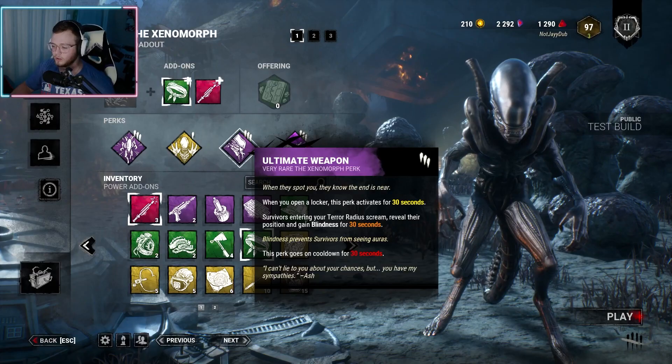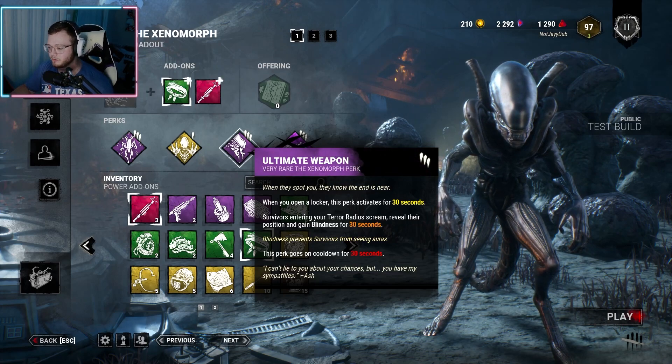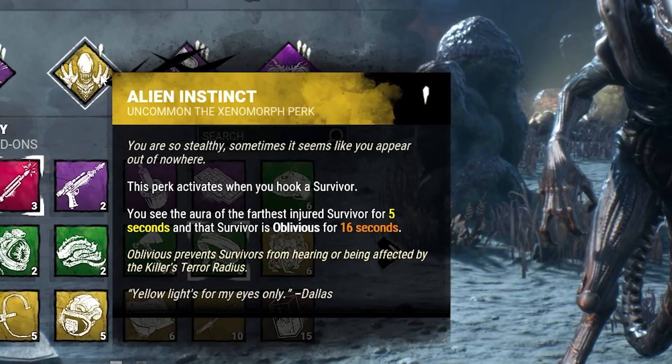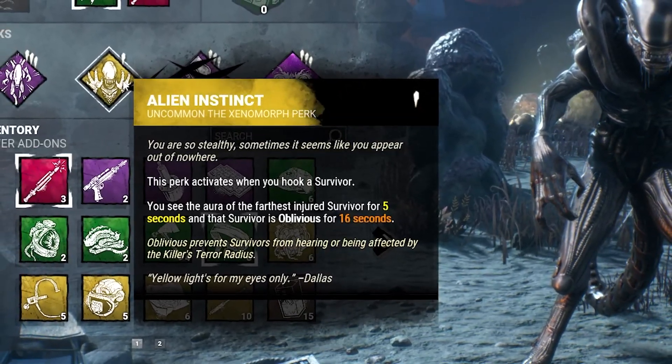We have Ultimate Weapon — open a locker, the perk activates for 30 seconds. Survivors entering the Terror Radius scream, reveal their position, and gain blindness for 30 seconds. Alien Instinct: hook a survivor, it activates. You see the furthest injured survivor for 5 seconds, and that survivor is oblivious for 16 seconds.